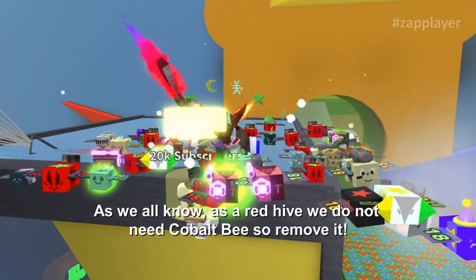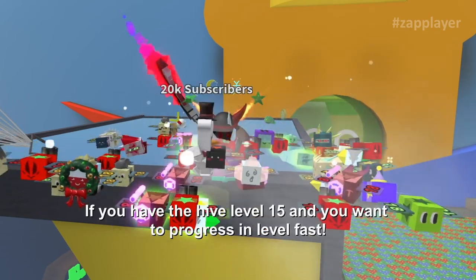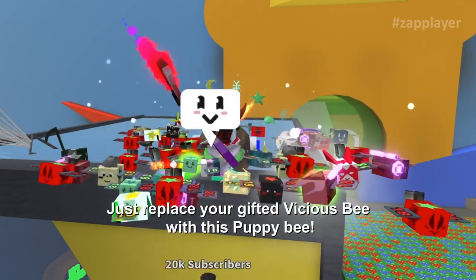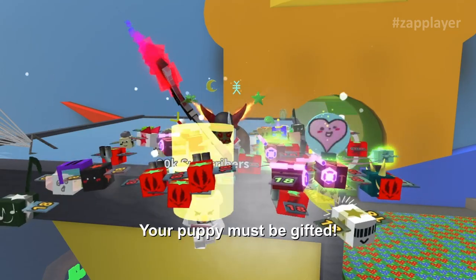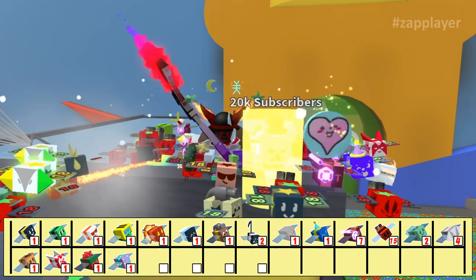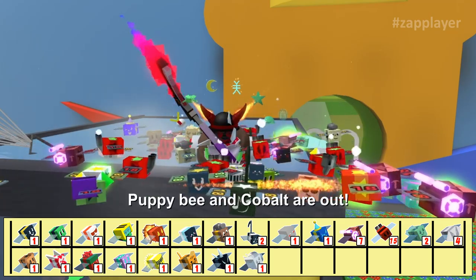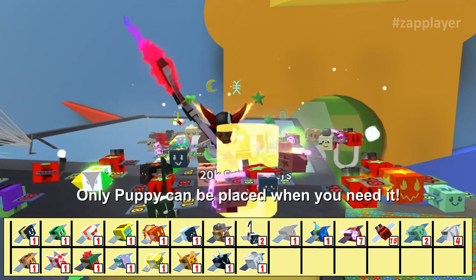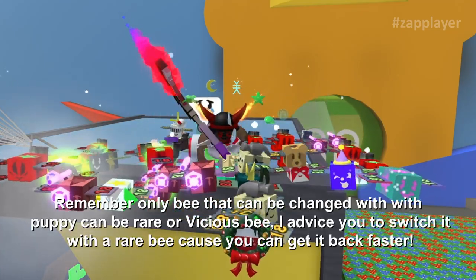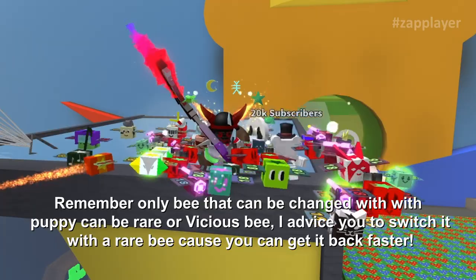For a red hive we don't need cobalt bees, so remove them. Puppy bee too — but one more thing: if you have hive level 15 and want to level up fast, replace your gifted vicious bee with a gifted puppy bee. The remaining event bees to keep are: bear bee, crimson bee, festive bee, gummy bee, photon bee, tabby bee, vicious bee, and windy bee. Cobalt and puppy are out, though puppy can be placed temporarily when needed. The bee you swap out for puppy should be a rare one so you can get it back faster.